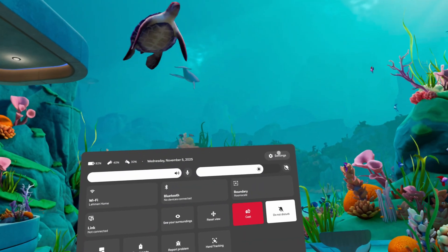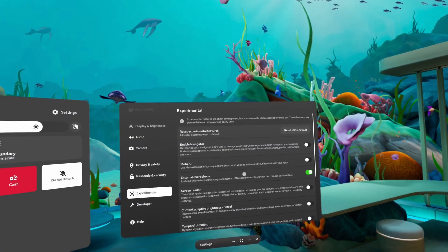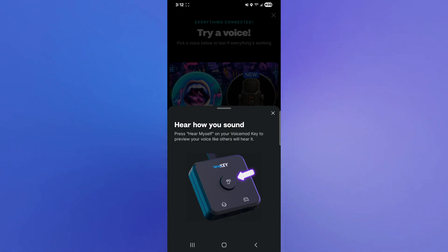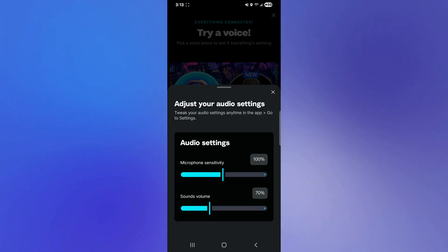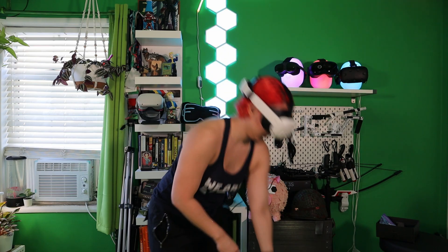Finally, in your Quest navigate to Settings > Experimental. You'll see an option for external microphone — make sure it's enabled. If you want to preview what the voice sounds like, tap the 'Hear Myself' button next to the current voice selection. Your phone's media volume needs to be turned up for the voice effects to come through clearly — the phone's doing all the audio processing, so low volume equals weak voice effects. Also check that your headset's microphone level isn't muted or set too low. You will need to keep your phone in a pocket with the Voice Mod app running the entire time you're playing.